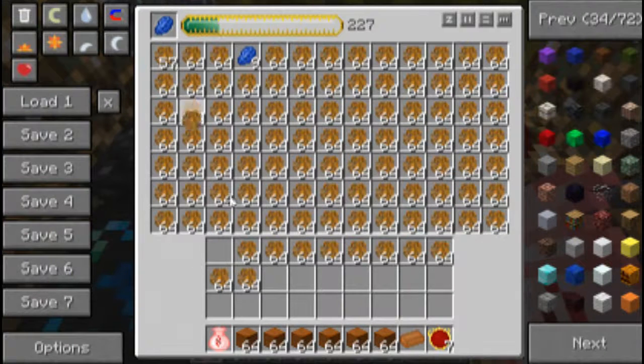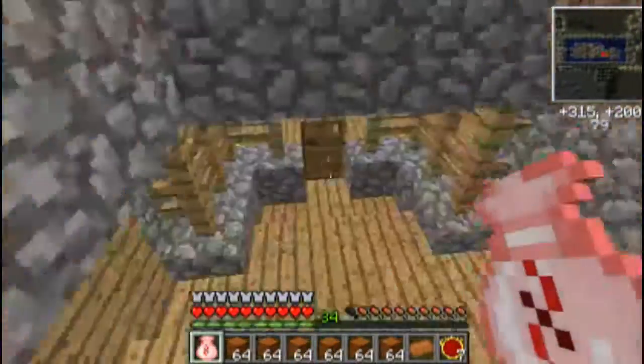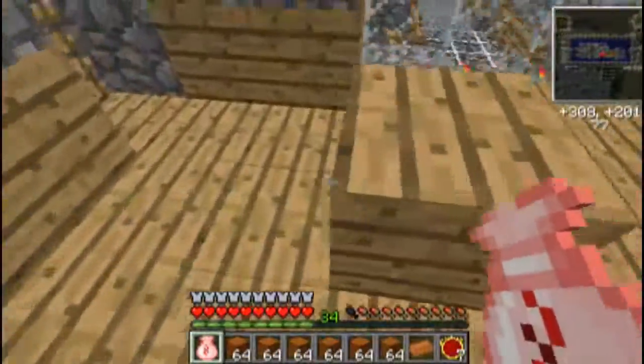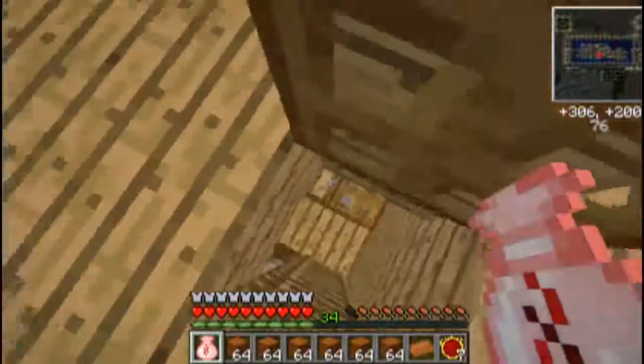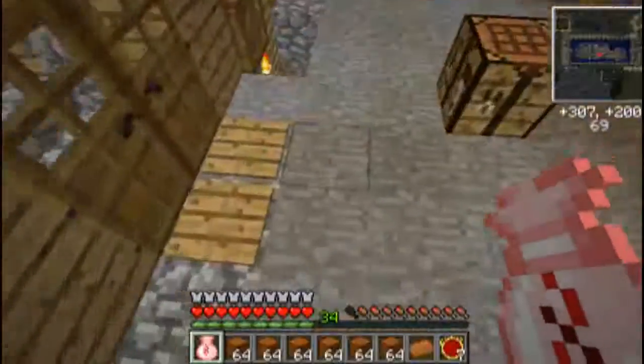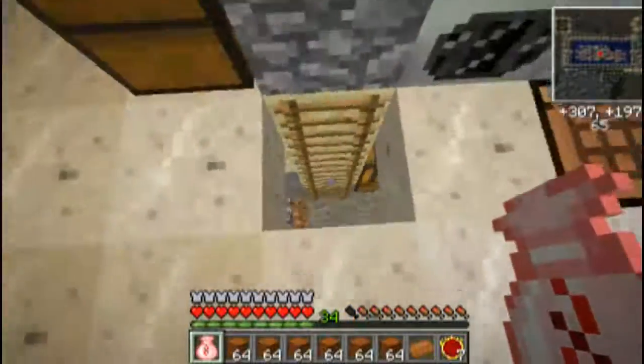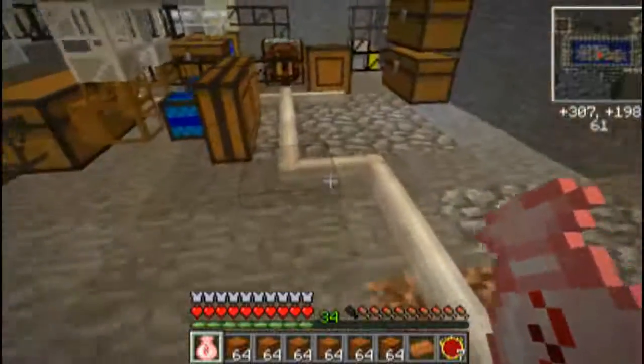We're going to go back to converting lapis lazuli just so we have room in this chest later. And suddenly it's dark. Alright, now we're going to run back downstairs — I'm actually not going to warp this time because I'm not feeling lazy for some reason — and we're going to go down to the contraption.